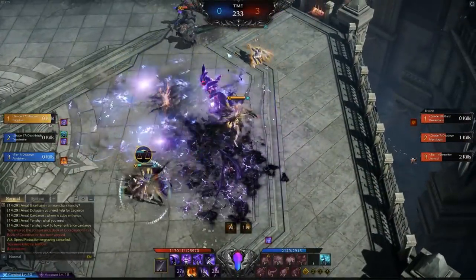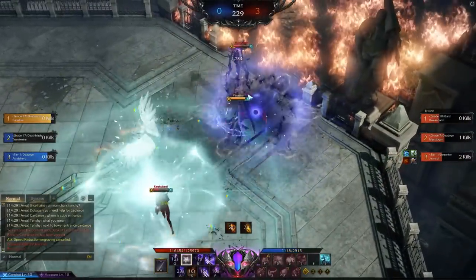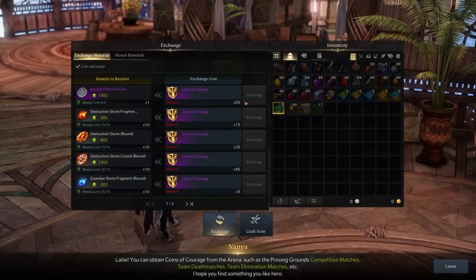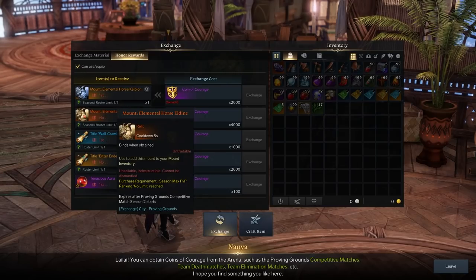Something else worth noting is that while this is obviously a PvP mode, once you're level 60 you can also earn Coins of Courage, which can later be exchanged for PvE items such as cosmetic rewards or even high level crafting gear. So essentially, playing PvP matches can later feed back into your PvE experience, making it a really nice complement to your adventure.